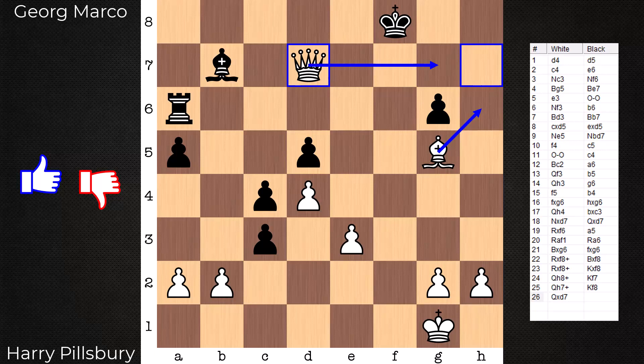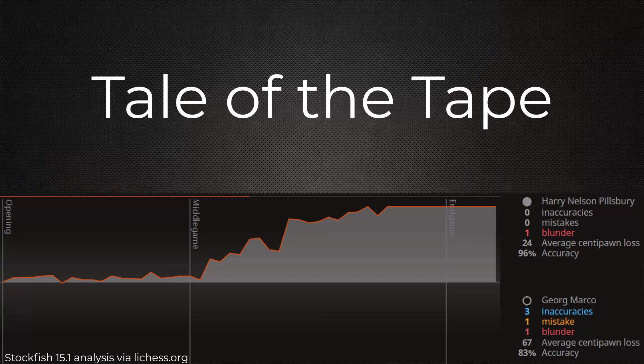This is a beautiful attacking game by Pillsbury — a 26-mover with a fantastic finish. Great to see that nice buildup on the king side. Looking at the tail of the tape, we can see just how accurate Pillsbury was playing in 1900. The one blunder being registered — rook a to f1, going from a mate in 11 to just a plus 7 — we can hardly consider a blunder. 96% accuracy versus 83 — a very high quality game, and one you may want to consider experimenting with in your own games.